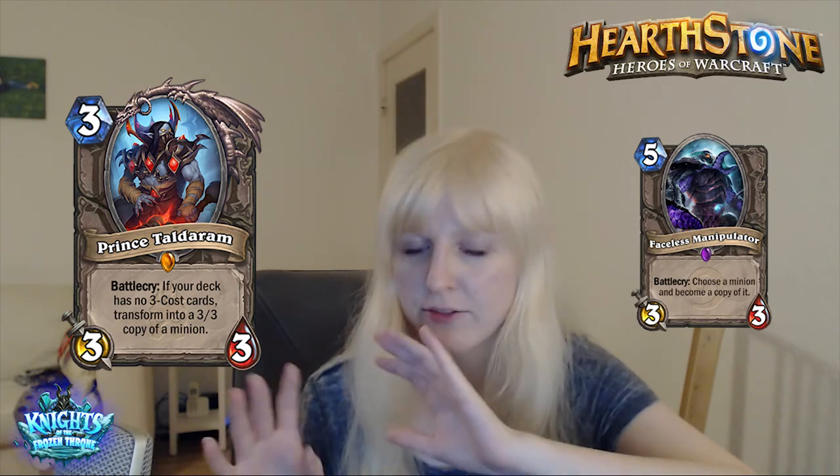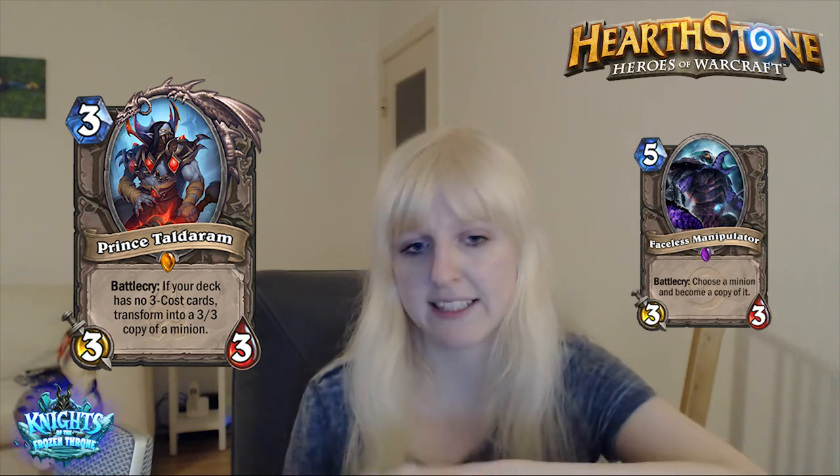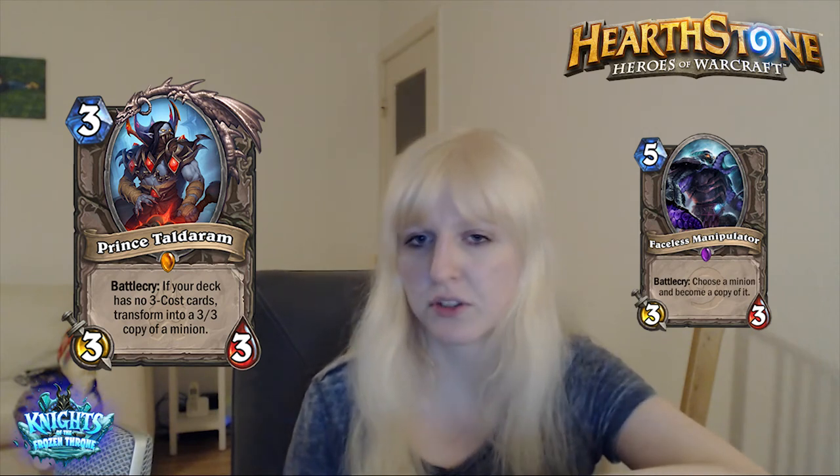Next one is also Prince Taldaram. It's a 3 mana 3/3 legendary. Battlecry: if your deck has no 3-cost cards, transform into a 3/3 copy of a minion. This is really interesting because it allows some crazy combos. You can basically compare it to a Faceless Manipulator. Of course you have a certain restriction to it, but let's just think about the potential of the Battlecry. It's like a 3 mana Faceless. You don't get the stats, but that doesn't matter if it's about combos.